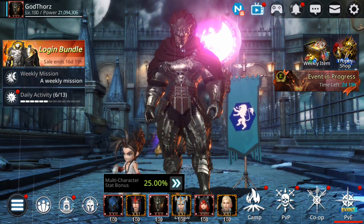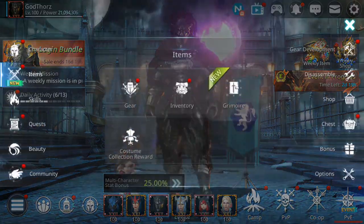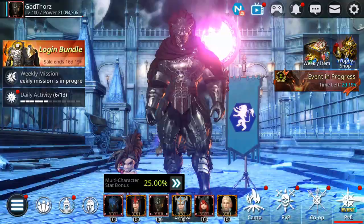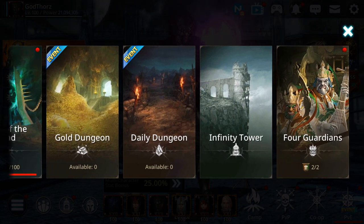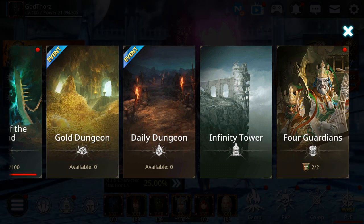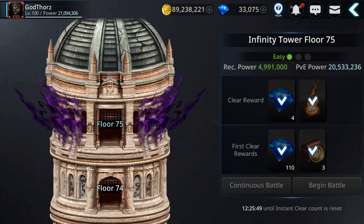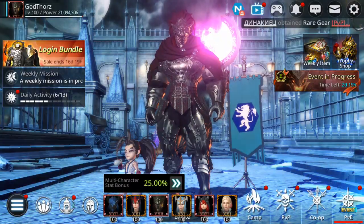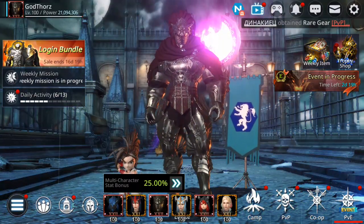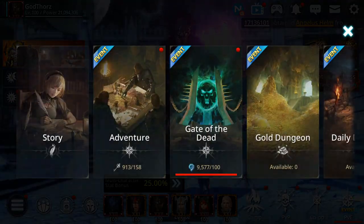We're gonna start first with the gold. I'm gonna go through one by one all these ways and then add up. Every day you should do the Infinity Tower — from here you get 480,000 gold if you reach floor 75, that's 480,000 gold per day, and you can do this on every character.